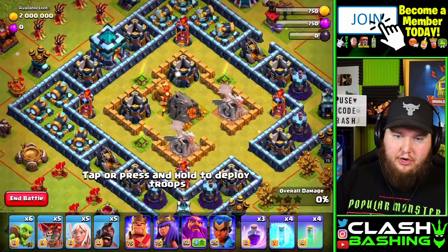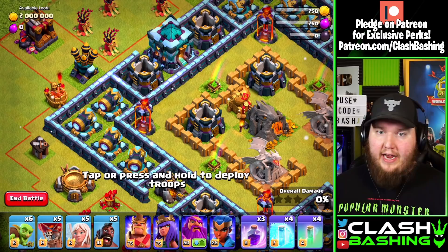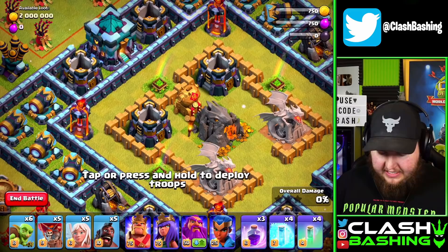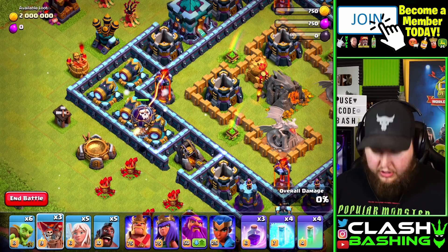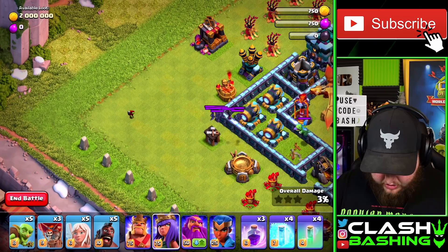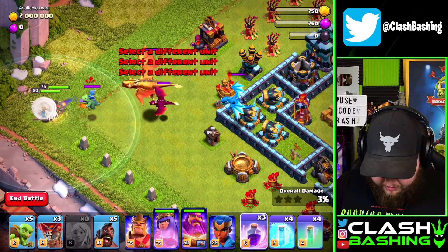We need to be careful because there are four singles all around this base — that's where invisibility spells come in handy. You can use them on your queen to break the chain between the single and the queen so it doesn't burn her down. In the middle there's a dragon's lair containing bats, a baby dragon, a regular dragon, an electro dragon, and the mega dragon. Bring a goblin to pull the bats over, then bring your queen in behind.